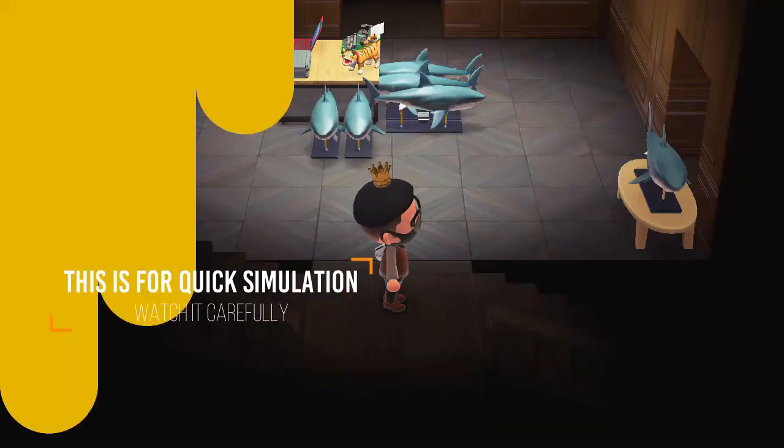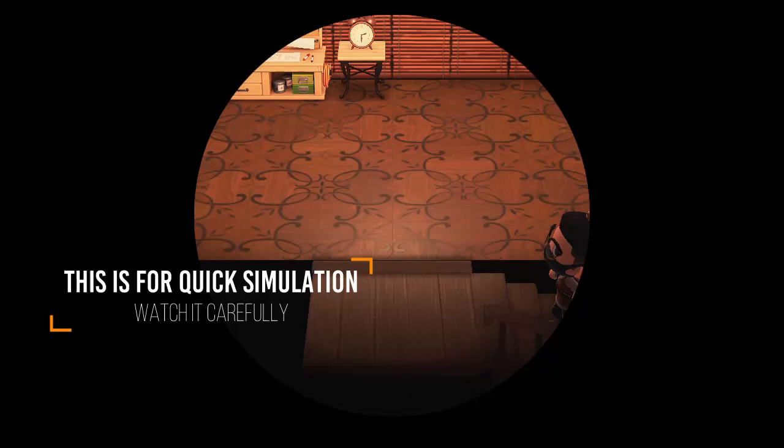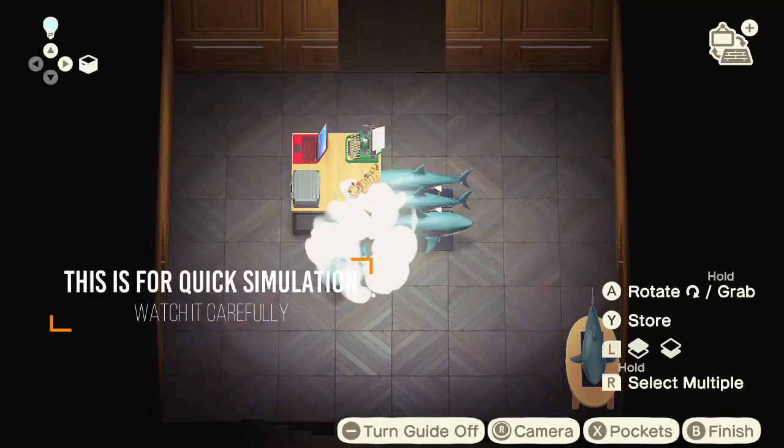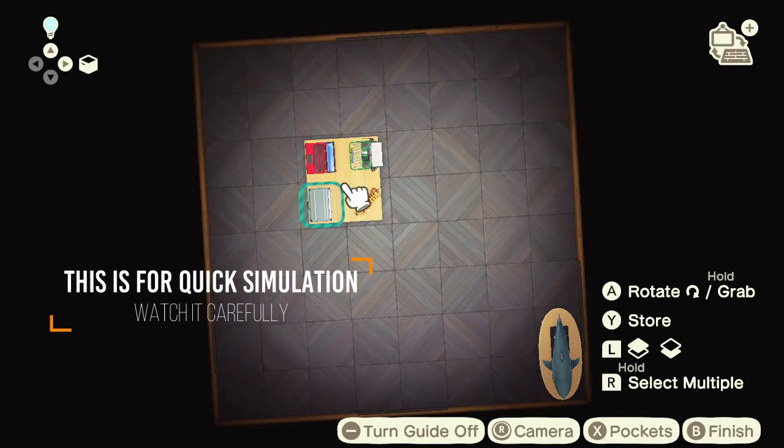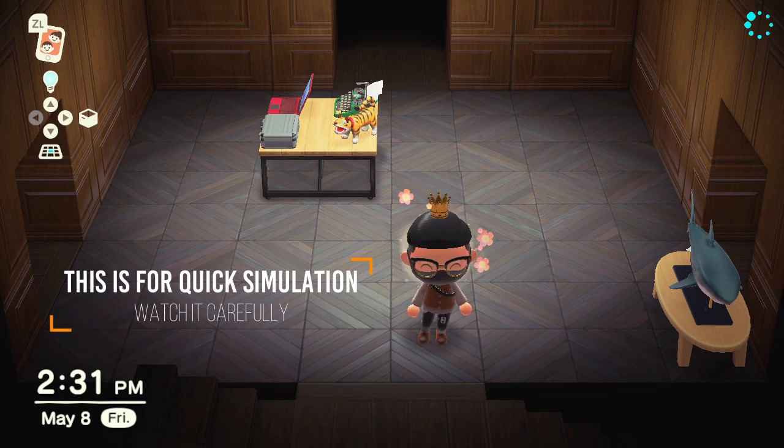For your info, I did this simulation for 10 minutes. As you can see, the duplicated item will always keep showing at the same place if we do the same steps as shown in this video.